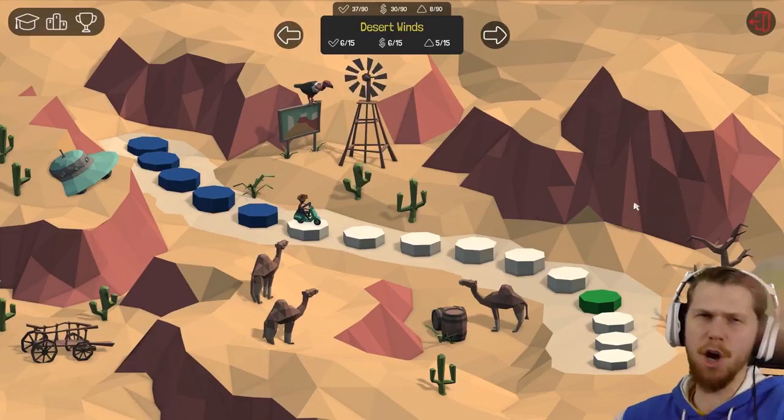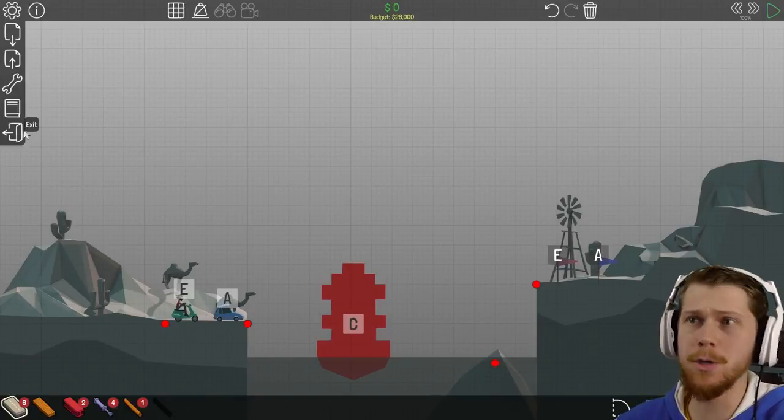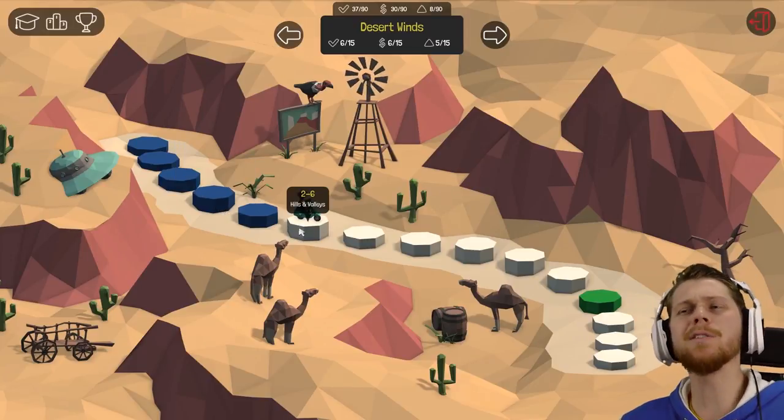What's crackin'? Pete's welcome back to Polybridge. Last time we did slanted drawbridge, we did double overpass drawbridge, and now we're moving on to hills and valleys.